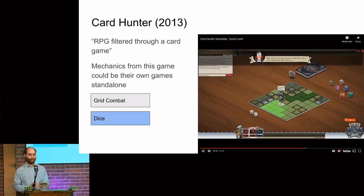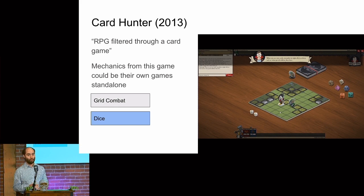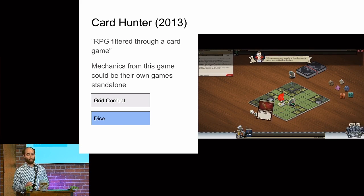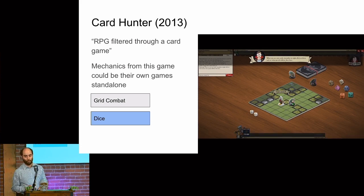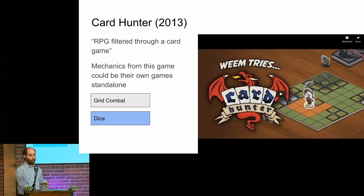Card Hunter started to really crystallize for people on digital platforms — compared to Munchkin — that you can do an RPG through a card game. It implemented essentially D&D 4th edition rules, and started to put grid combat out there where placement had tactical significance. It also brought back dice, which hadn't been around for a while. They did a very elegant dice-to-card system: you assign a die to a card to activate its ability. Card Hunter is a great game.